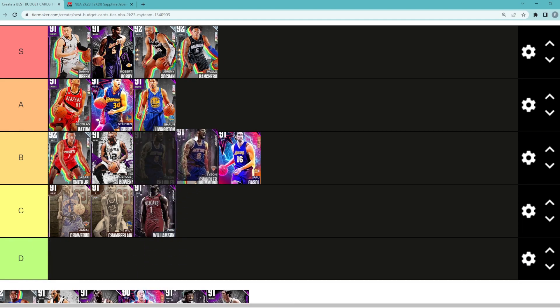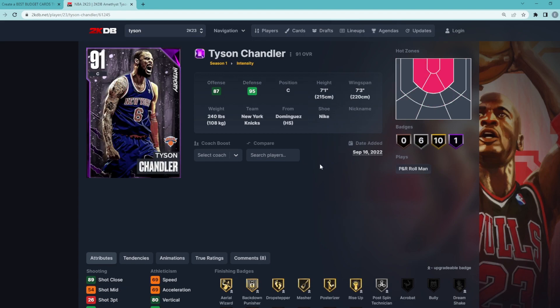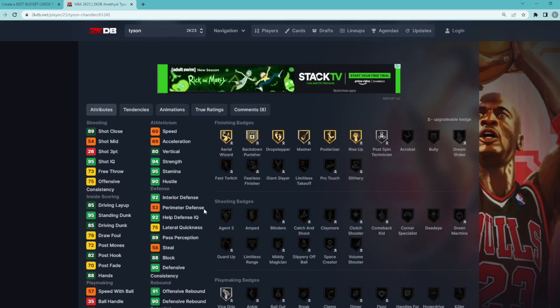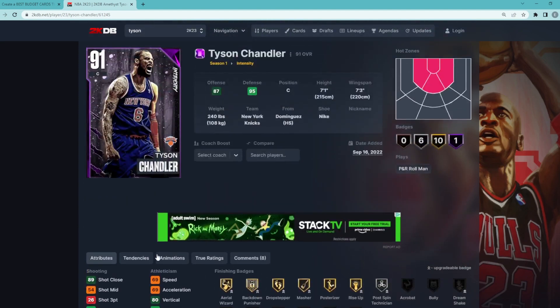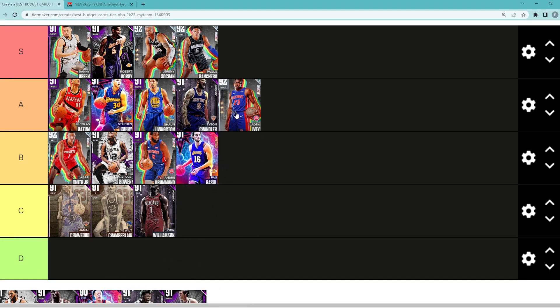Tyson Chandler is an absolute monster for only 10,000 MT. He's 7'1 with a 7'3 wingspan and a great player model in-game. Great defender: 92 interior, 88 block, even a 75 lateral quickness so he can move a little. Also 85 driving dunk, 90 standing dunk — great rebounding, great defending, great finisher at the rim. Tyson Chandler is definitely A tier. Jalen Ivey is probably another A tier budget card — I wasn't the biggest fan when I used him, but at about 20–25,000 MT he's definitely worth it if you need a point guard.